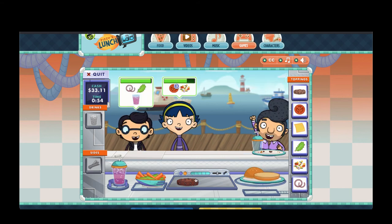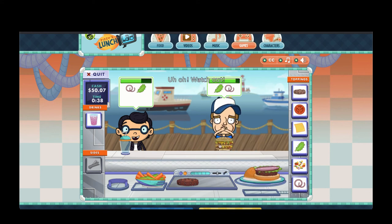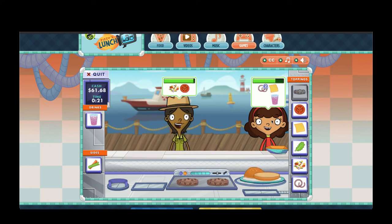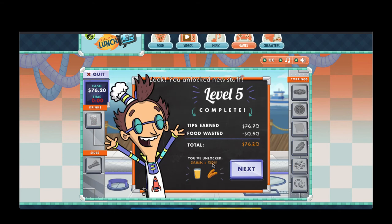Nice work! Uh-oh. Watch out. Another happy customer. Now you're cooking. A little greasy goodness coming right up. That's one part of their order — keep going! Yay! A happy meal on the go. Level five complete! Look — you unlocked new stuff.